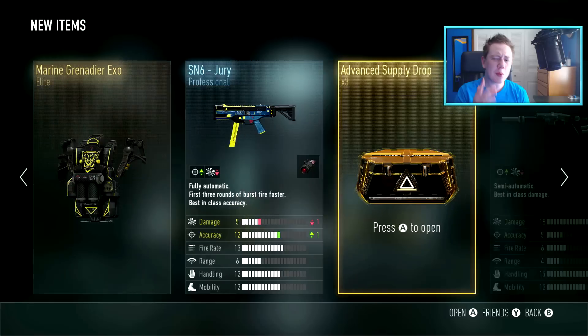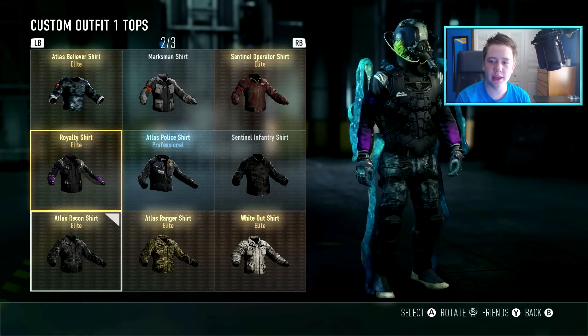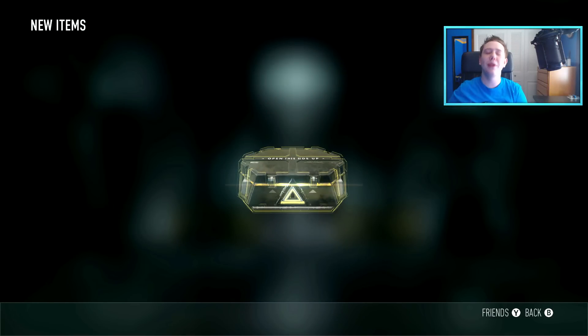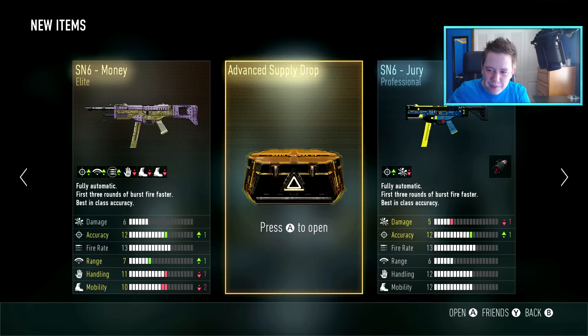Come on, hit me - I'm getting so many elite X-Os. We're getting elite X-Os for days, but not elite weapons, come on. Royalty shirt, that's not bad, I'll take that. Two left, come on, I'm going to close my eyes for this one. I don't have my headset on so I can't hear elite. SN6 the Money - I don't really use the SN6 too much. Okay, last one.